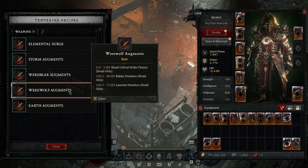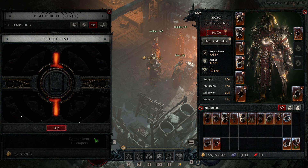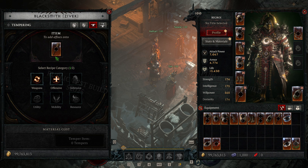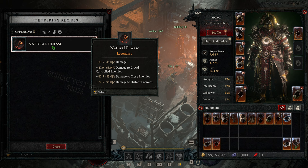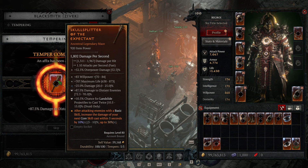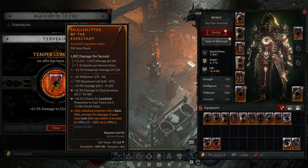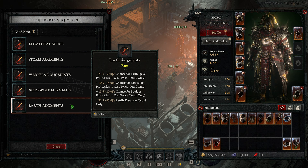What's most interesting about this system is that a lot of the affixes through the tempering system you cannot get on pieces of gear. This includes things like giving projectiles chances to be cast twice, massively increasing the duration of effects, massively increasing the area of effects, massive damage buffs to specific abilities or ability categories, and massively reduced cooldowns on ability categories or even specific abilities. Even some of those conditional affixes that were removed from the general affix pool with Season 4 are going to be in some of those manuals. Because this is a crafting system, you get the actual choice if you want to try to use any of those conditional affixes instead of always getting them on gear and having to sift through gear with kind of useless affixes.